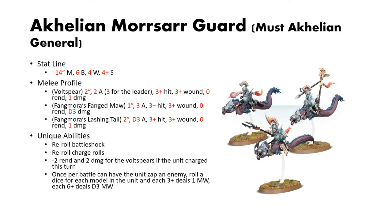Next up are the real terrors of the Idoneth Deepkin — the Akhelian Morrsarr Guard. Similar to the Ishlaen Guard, you must have an Akhelian General. They have the same stat line: 14-inch move, 6 bravery, 4 wounds and a 4-up save. They have the same Fangmora's Fanged Maw and Lashing Tail weapon options.